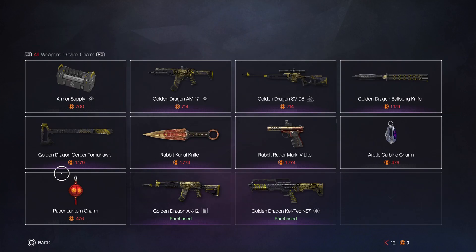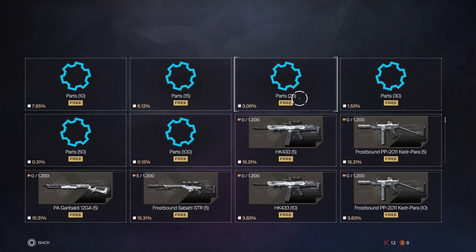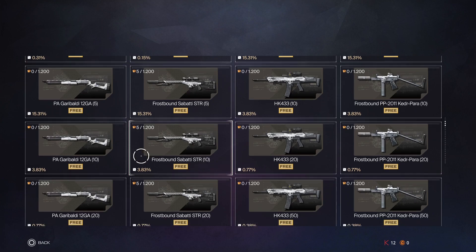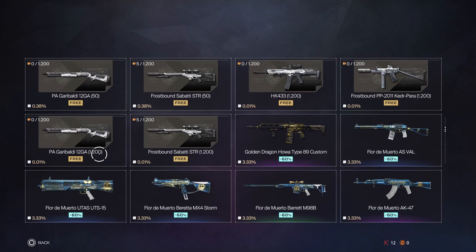If we go to the showcase items right here, of course you have the Frostbound HK433, a body PP19 Keter Para — that's not even PP19, that's 2011. We have the Garibaldi 12 Gauge, now that's for the matter class, but I'm more interested in what's down here.